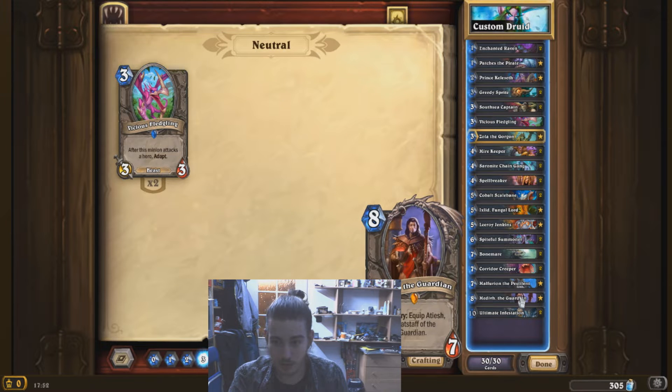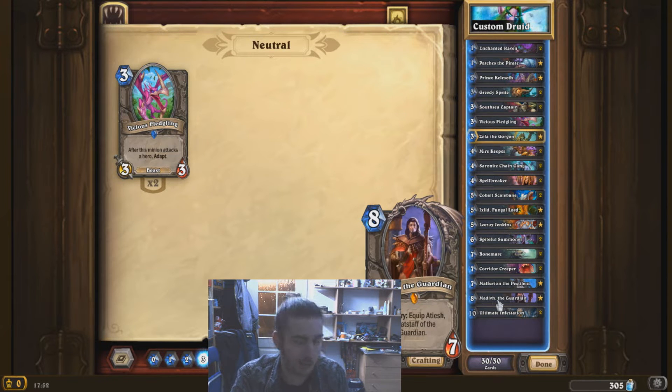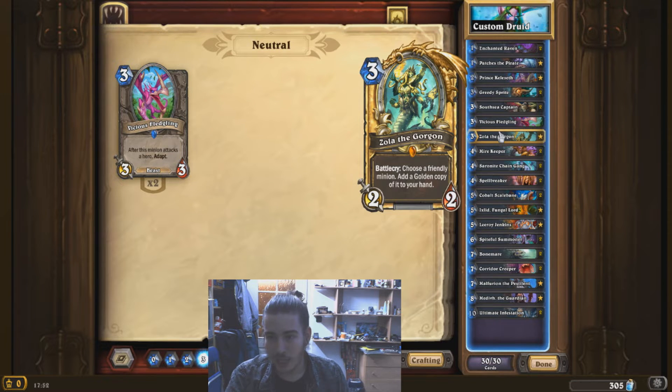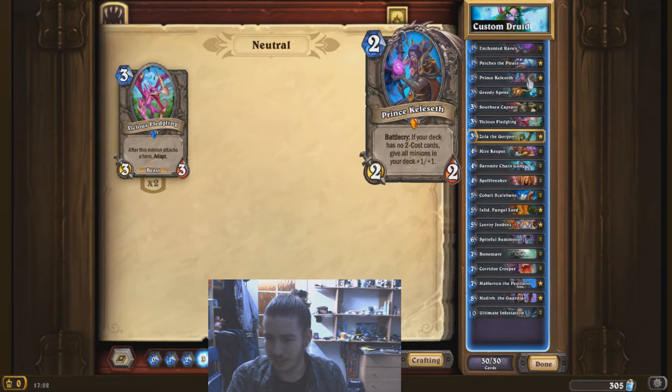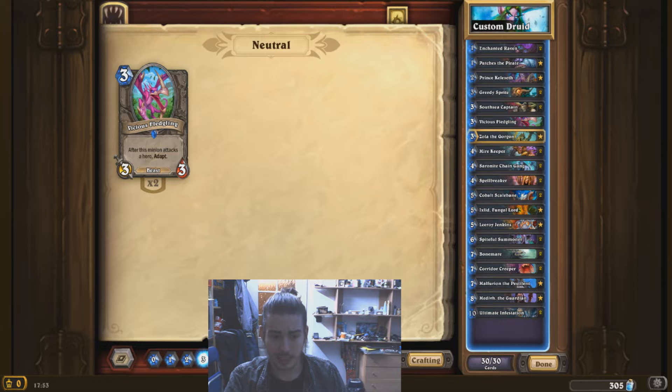We have Medivh with the Tish for the ultimate infestation. If I had the Twig that would be way better synergy because I could just pop it with Medivh, but I don't have it. Also we're running Spiteful Summoner for the UI, so we're just crossing our fingers that we don't get the UI into our hand before the Spiteful Summoners. Also Zola could be really interesting with Kalasad - playing it on Ixlid could be really freaking huge. I think that's it for talking, let's jump to the games and see how it will go.